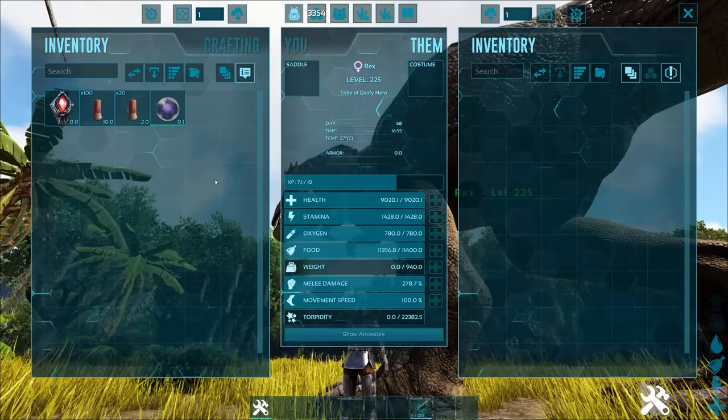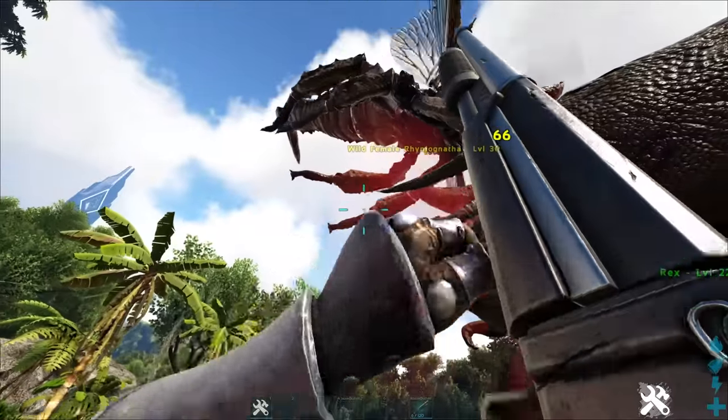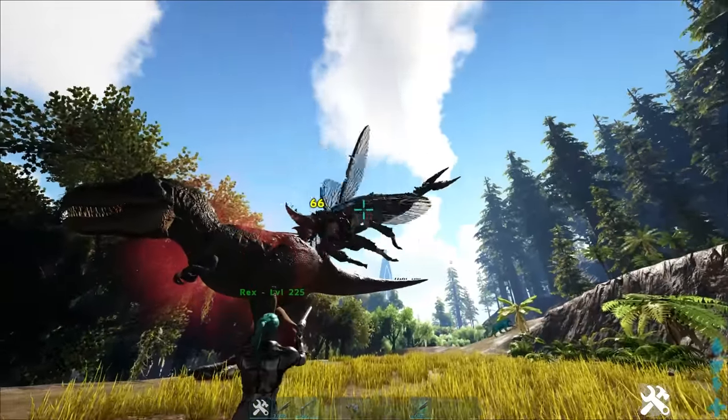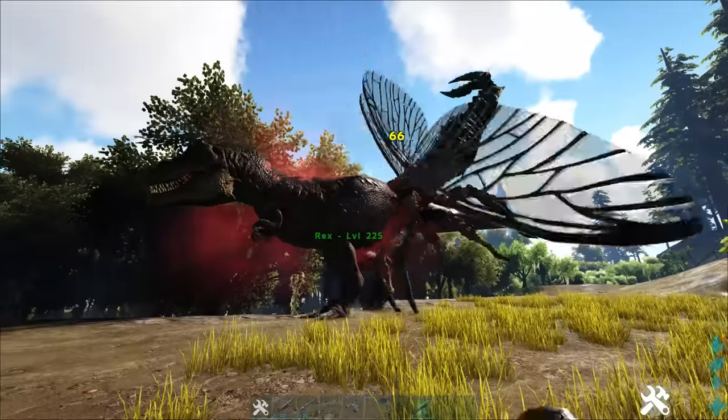Once you've obtained the pheromone, find a female Rhino-Naphtha and use the pheromone on one of your own tamed dinos. A rex or dino equivalent in size will give 100% host size quality. Once you've fed the pheromone to your tame, get the female Rhino-Naphtha to below 10% health and it should start attacking and impregnating your tame.